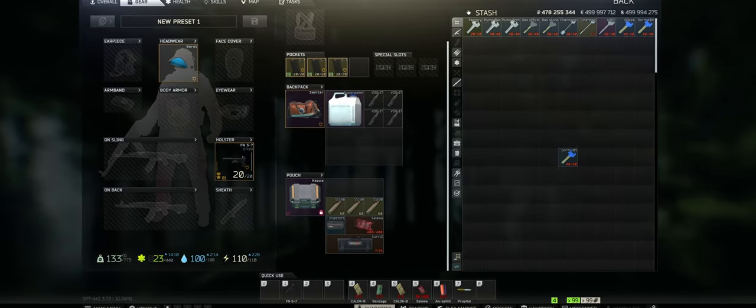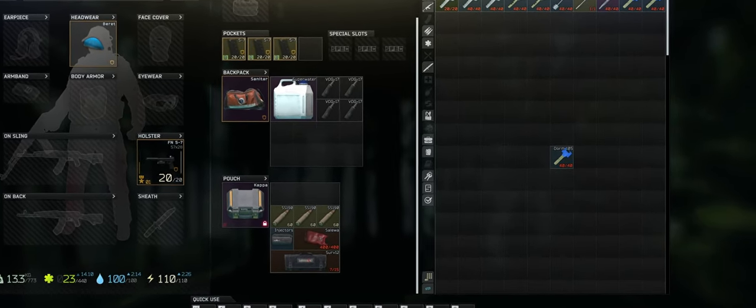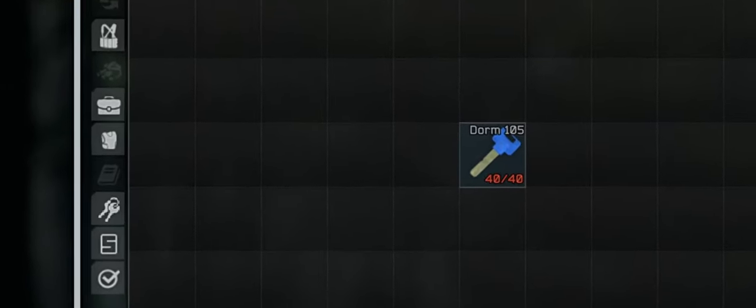Greetings Darkoff Adventures, welcome back to Mortal TV. Today we're going to be uncovering the Dorm Room 105 key. It's a valuable asset to your customs runs and can be helpful.